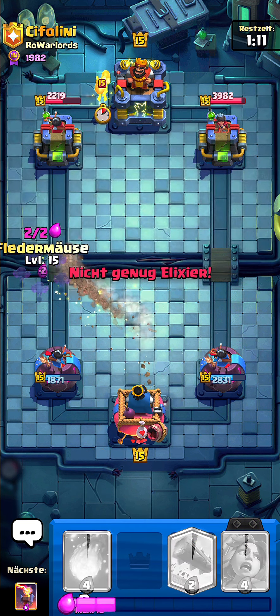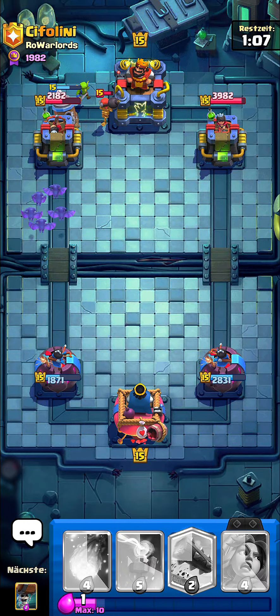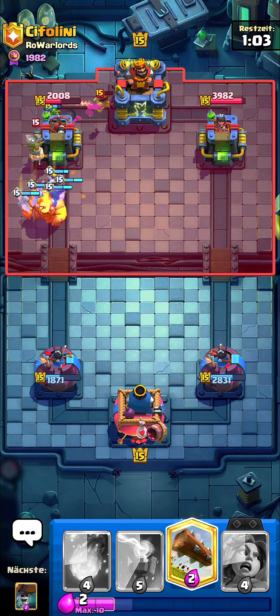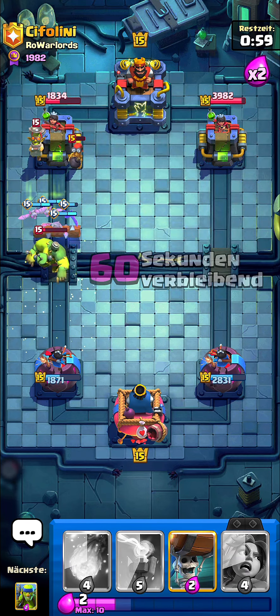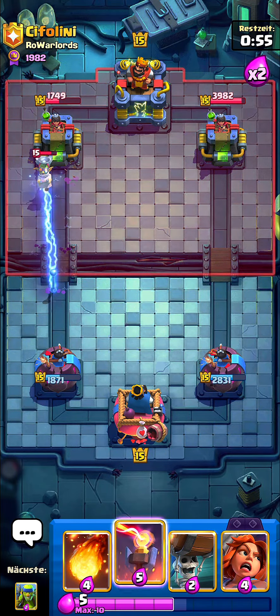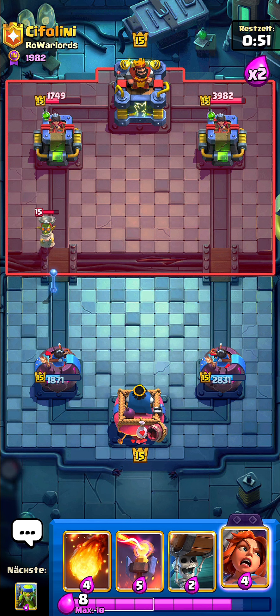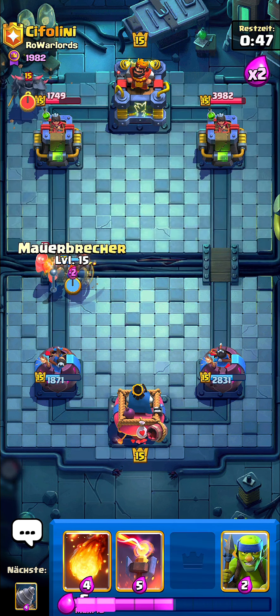The card is insanely broken, I just don't know what they're waiting for to nerf it. Let's go for my Bats over here because he does not have Arrows nor Rage, so he has to spend a lot of elixir to defend this. Let's go for my Log — wait, he has to pop the ability. Good, those evil Bats would have killed that Doctor guy as well.